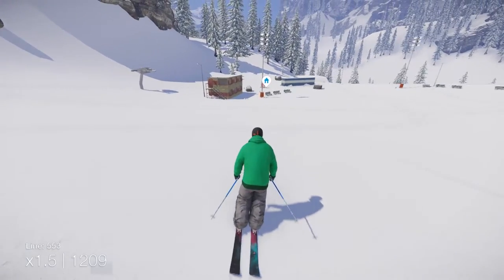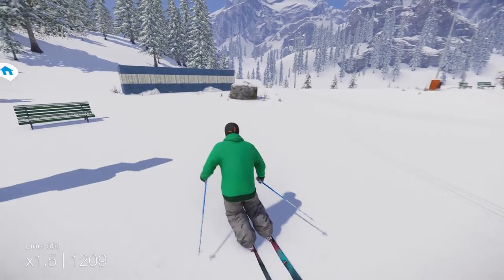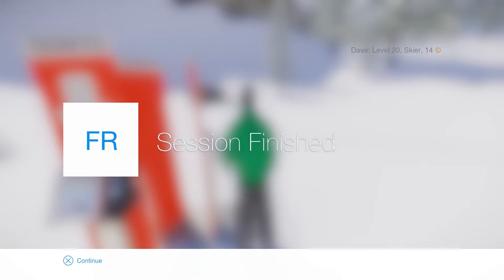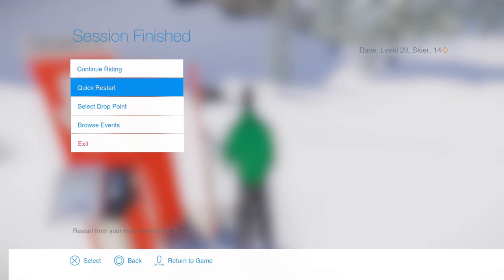So now I'm at 1.5 multiplier, 1209. We're just going to come over here, go to this little station and then hold triangle — or whatever button it is for you. You can see we get tons of XP from doing that, and every five levels you'll get some credits. So just do that over and over again until you can unlock the snowmobile.